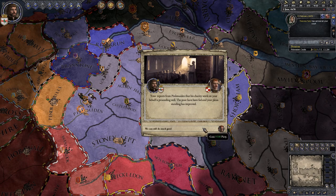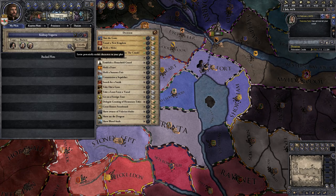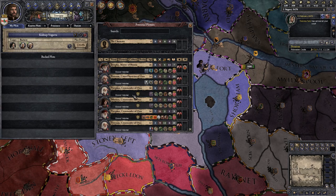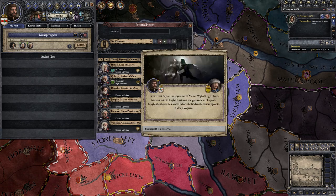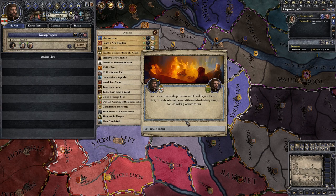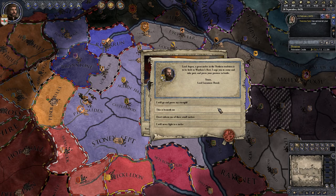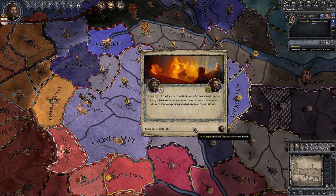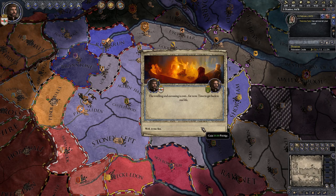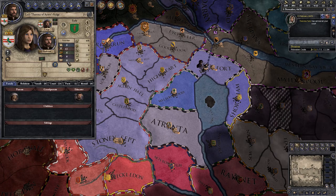I don't think I have to worry about the plot being revealed. Where is it right now? 120 plot power, but it only has two backers — I thought we had a third. I guess that person chickened out. Hopefully that event fires pretty quickly. We've become best friends — oh man, cool. I can get a little bit of prestige.